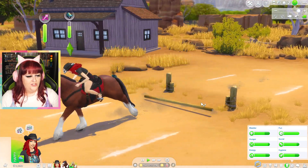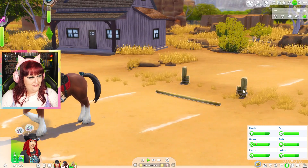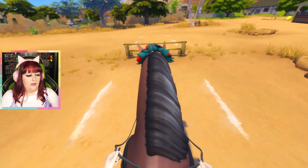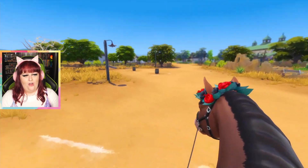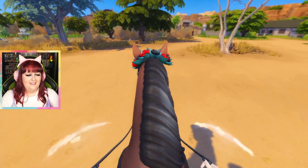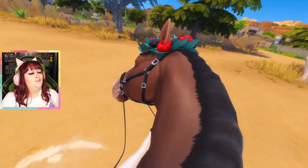We've just got Spirit to level five of jumping. All right, there's an extra pole but you can do it, Spirit, I believe. She did it! She's the best! This horse is the best, I love her! Yee-haw, yee-haw, indeed, Spirit — you are the best girl, such a good girl!